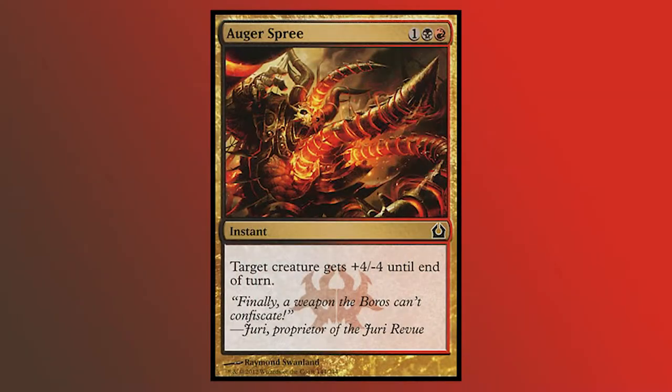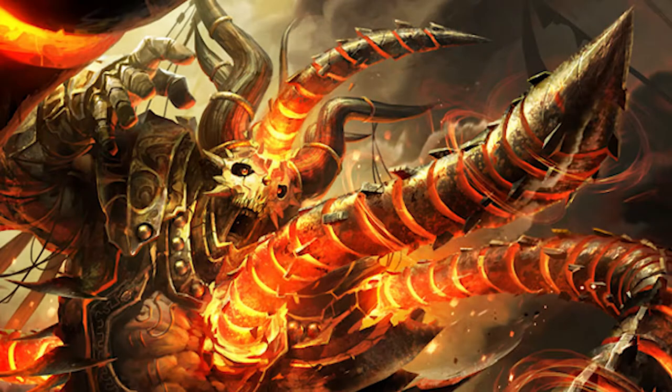Agur Spree. An instant that gives a creature plus four, minus four. It can be a removal spell for a small creature, or a pump spell for a big creature. Originally printed in Return to Ravnica, it has the flavor text: 'Finally, a weapon the Boros can't confiscate. I wouldn't want to go anywhere near that thing anyway.'